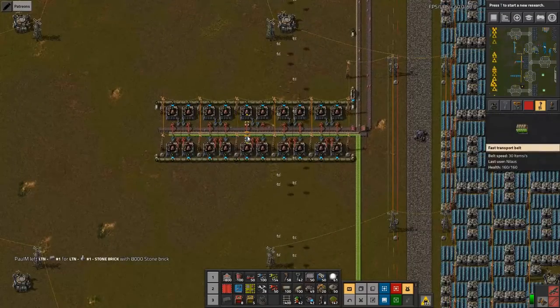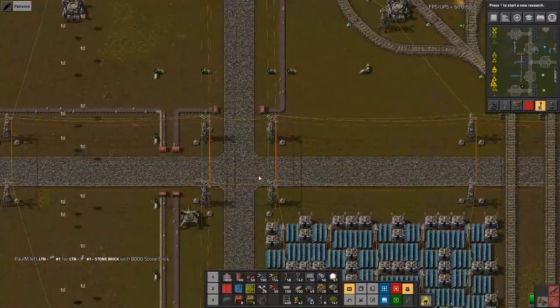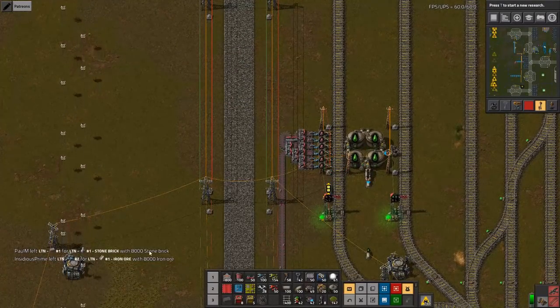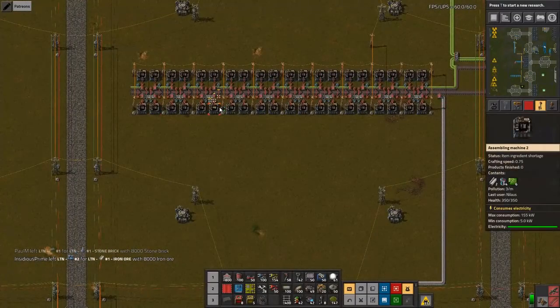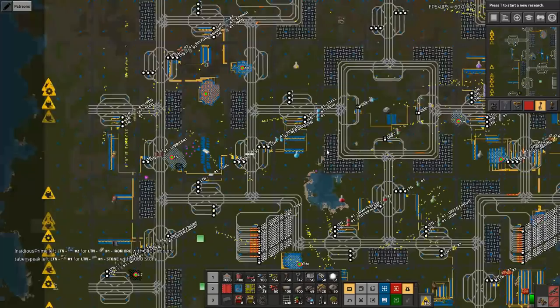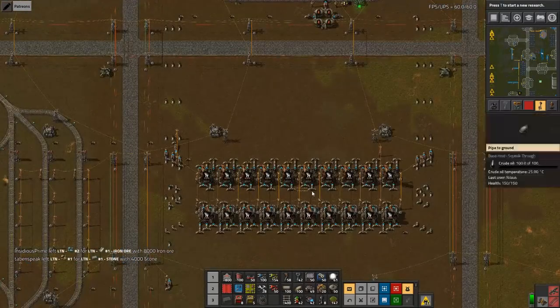Let's have a look at this — these are our engines. Been working a bit, starting to fill up. Once this one hits 2,000, let's keep an eye on this: when it hits 2,000 we should be seeing a delivery come into our robot frames. One of the main issues we have is this one here.